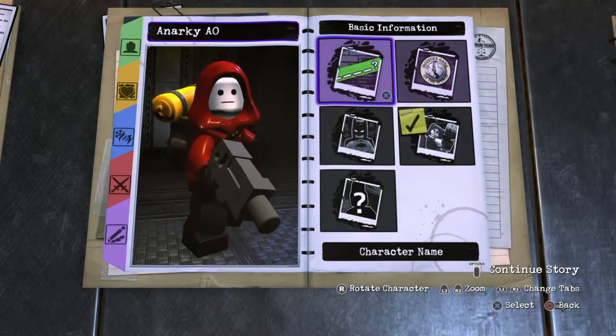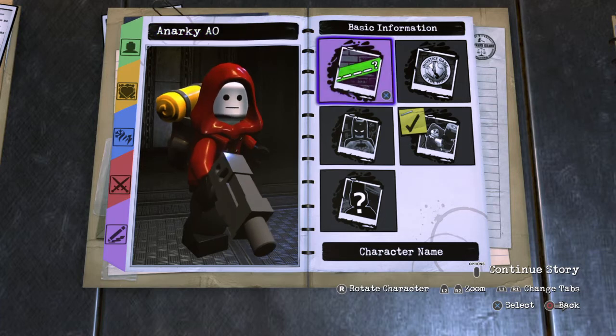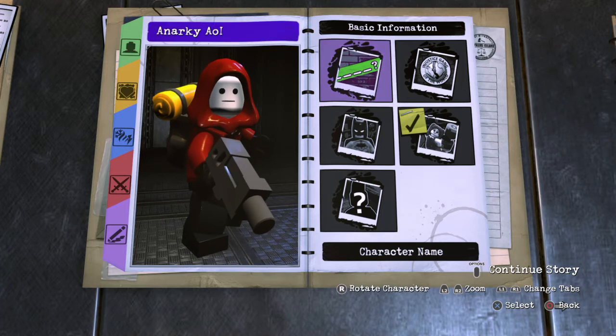For Basic Information, you want to name him Anarchy A-O — that's with a lowercase O, or with a capital O.